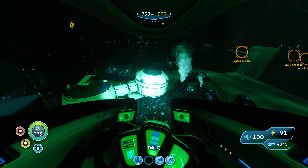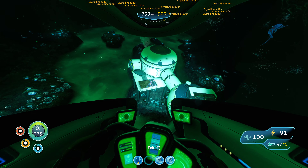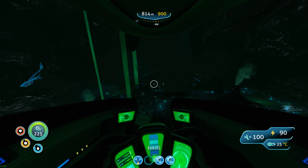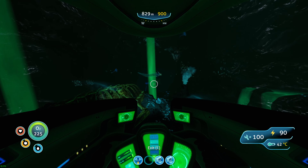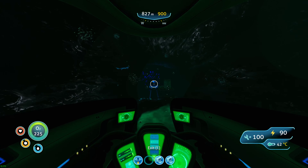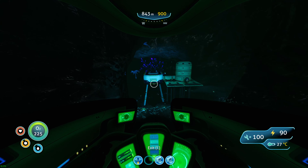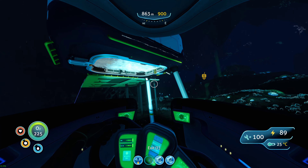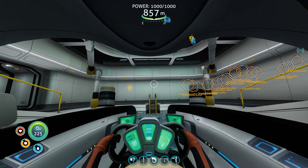I pillaged my base here of glass and some of the reinforcements, and I grabbed a gel sack which I'm going to need. Now I'm heading over to our base where I'm going to make a fabricator and put in a vehicle customization bay or whatever it is. Welcome to the board, Captain.